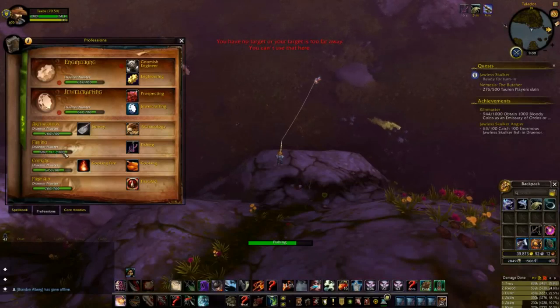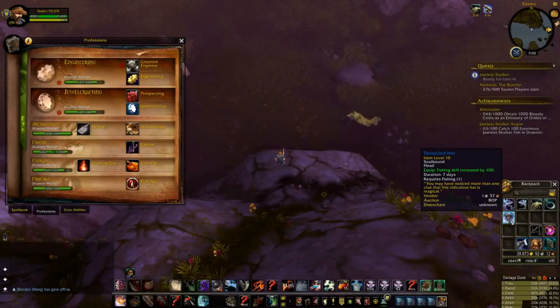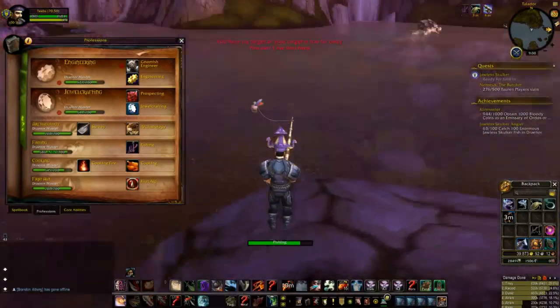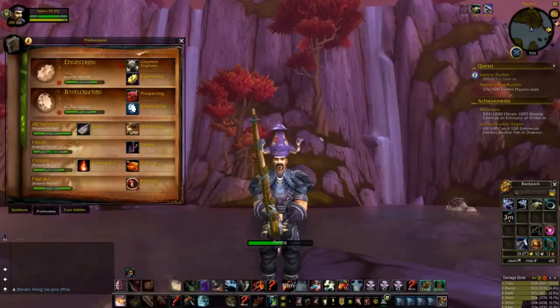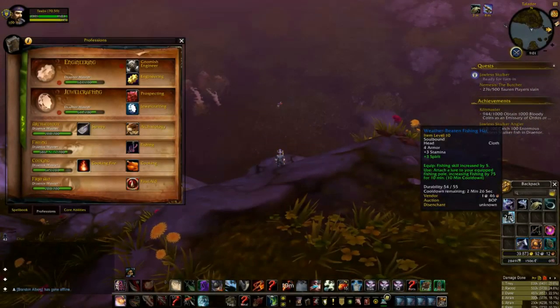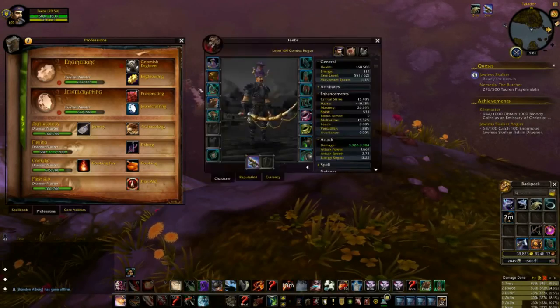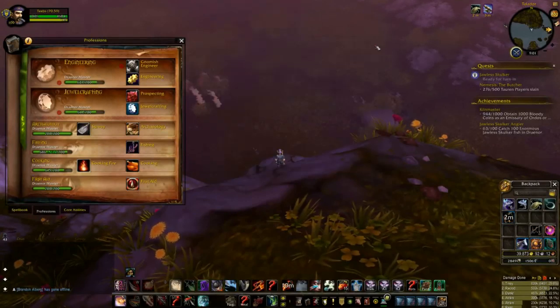The maximum fishing skill you can reach is 950 — that's 700 base plus 250 bonus — and at that level you'll catch the target fish nearly every time. Interestingly, I just fished up a special hat with duration 7 days that increases fishing by 100, which is the first time I've gotten one of those. My fishing bonus is now 686 plus 234, so this hat will definitely help the grind significantly.